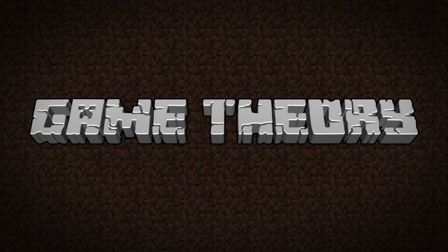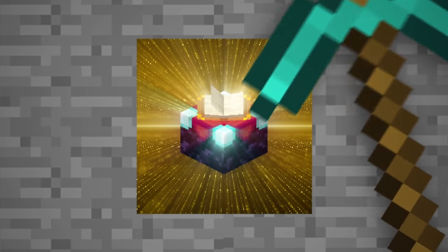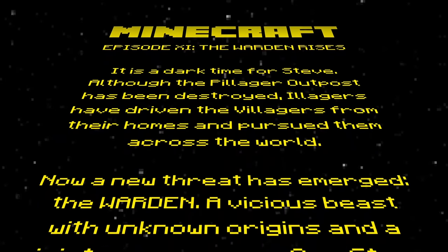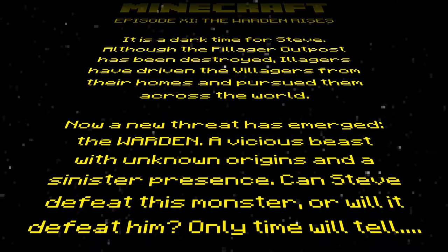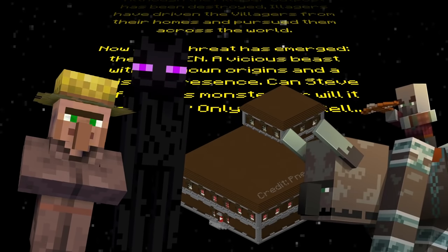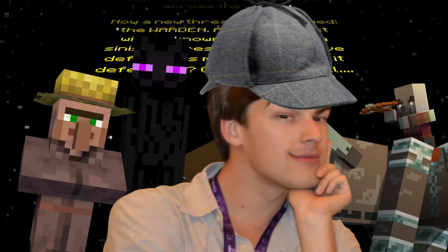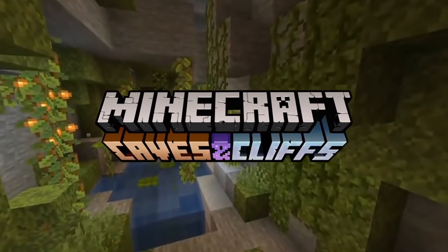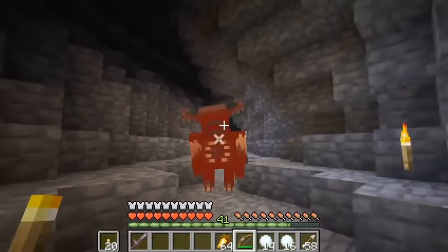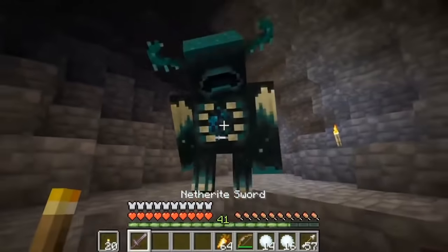Hello, Internet! Welcome to Game Theory, the show that just keeps picking away at the hidden lore of Minecraft. Because let's face it, Minecraft isn't one of those games that explicitly tells you what's going on. Instead, it implies its lore through world design, spawn behavior, sound effects, and character appearances — all for investigators like us to uncover. A perfect example of this implicit lore came during Minecraft Live's reveal of the Caves and Cliffs update, when the team introduced us to the newest and most interesting mob to date: the Warden.